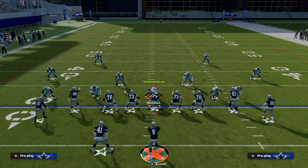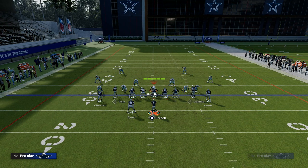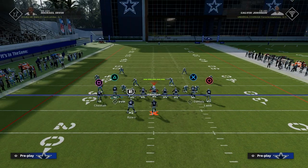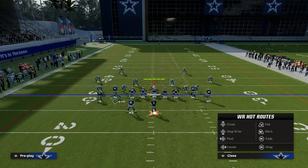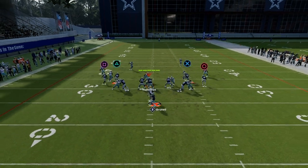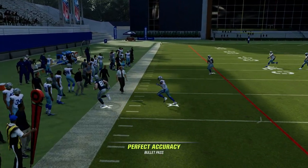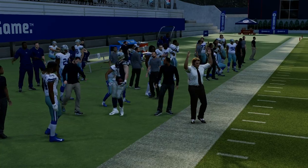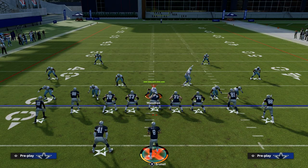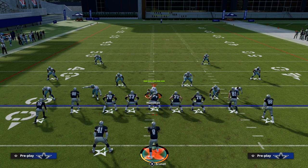Slant post beats man coverage well, but it also does such a good job attacking zone that it beats the meta. You can tailor this — you'll see Clef running routes like this, using this double slant concept because routes go to different points on the field and make it hard for zone coverage to do anything. This is why slant post is the cornerstone concept of Madden 23.